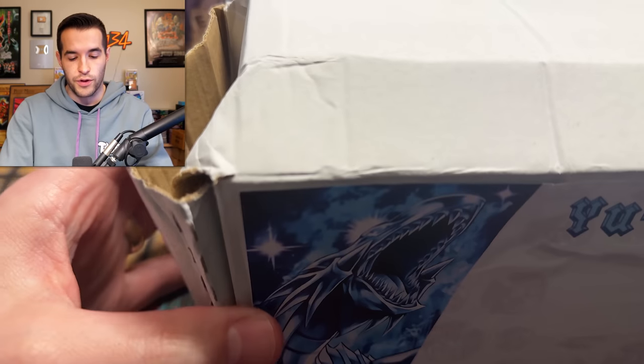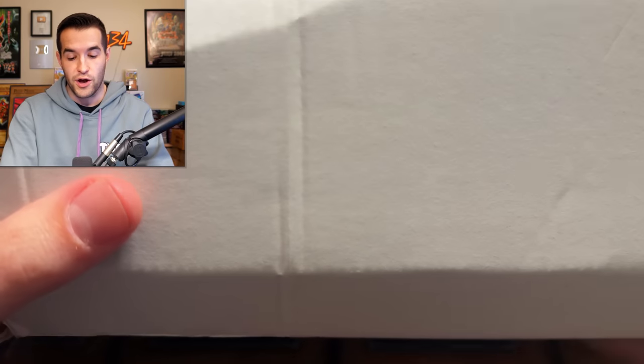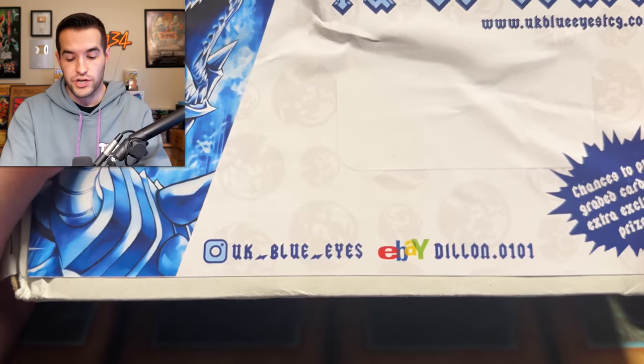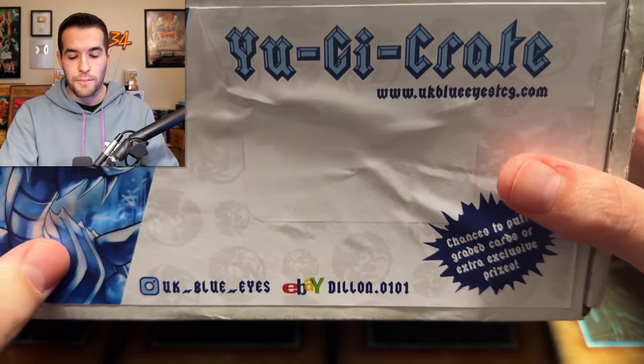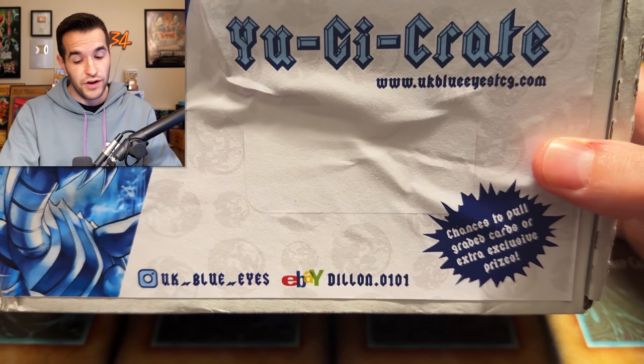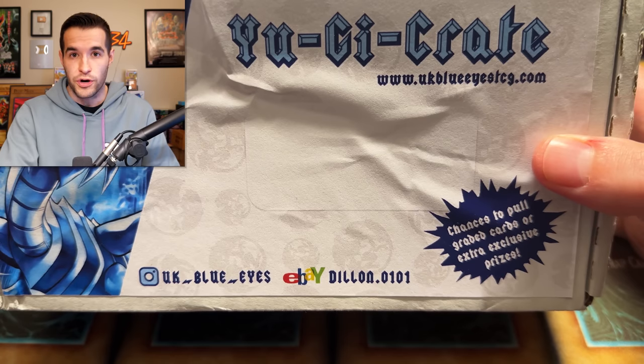This thing went through the ringer to get here because it is from the UK. The post office — I think it made it okay, but it had a little bit of damage coming through. That shouldn't matter with the contents inside. Before we actually open this thing up, we have a giveaway — I will be giving away everything we pull out of the Mystery Yu-Gi-Crate. We've got some pretty cool stuff: there's not just cards inside, there's some other Yu-Gi-Oh accessories and stuff. So I'm excited to see what we get for this month's crate.